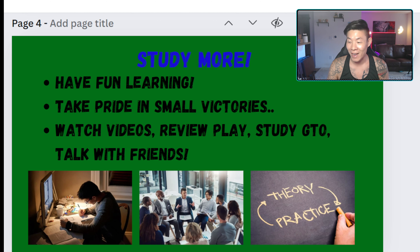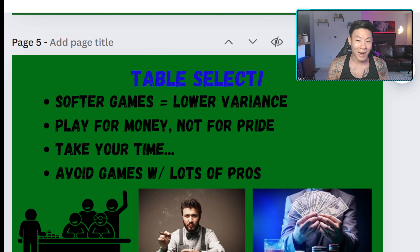Some ways I like to study are: analyzing my hands after every session, watching videos, studying ranges and game theory, and analyzing my opponents' play and thinking. It's important to understand not only your own perspective but also your opponents', because it can help you understand how you're being exploited and how to avoid that happening next time.